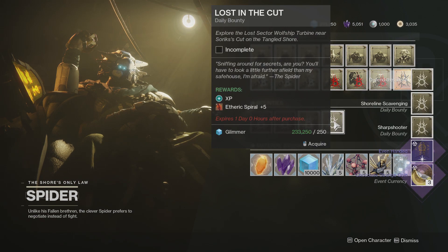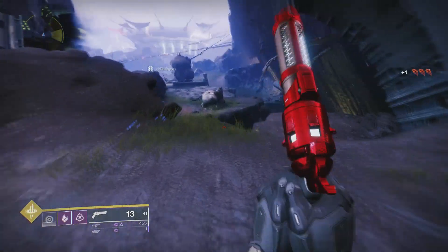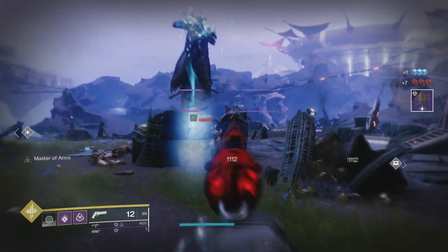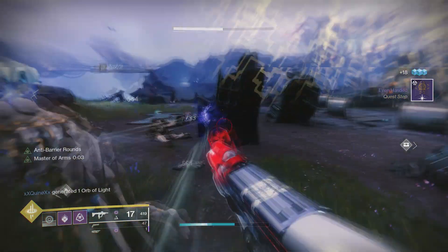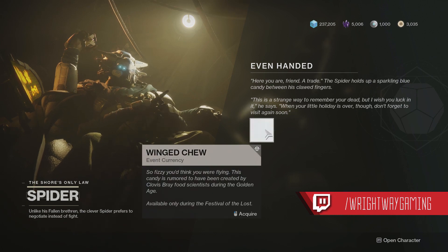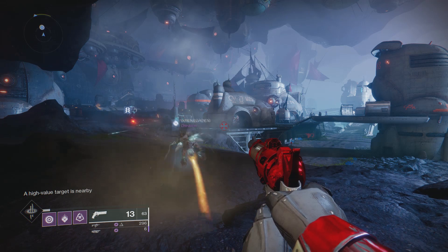That quest will simply be to kill 12 Fallen, 12 Scorn, 12 Hive, and 12 Cabal enemies — not too difficult, pretty self-explanatory. You can kill Fallen straight from the door from Spider, Scorn in the lost sector near Spider, Hive in the Jetsam, and Cabal over by the Sorik's Cut.